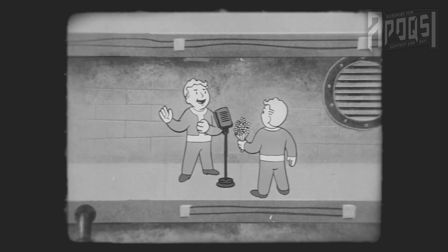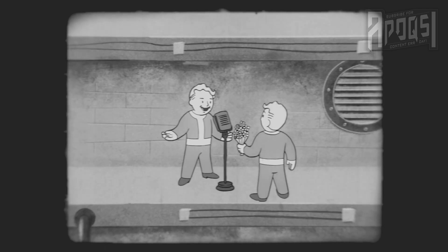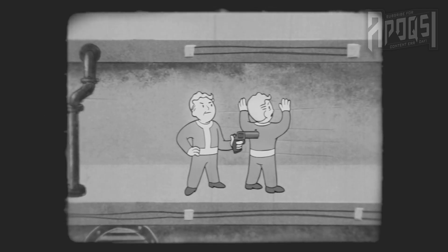The second perk we get a look at is Inspirational, making it so your companion does more damage in combat and cannot hurt you in combat. This perk requires Charisma 8 and has three total ranks.